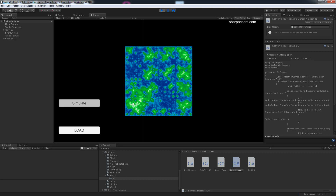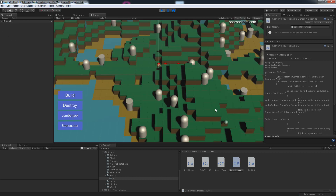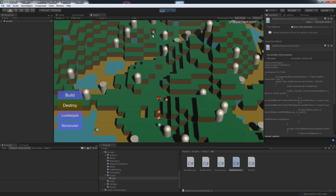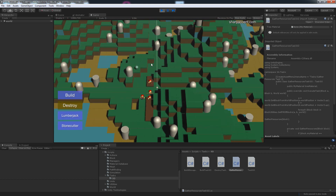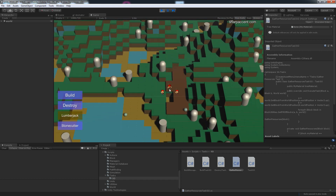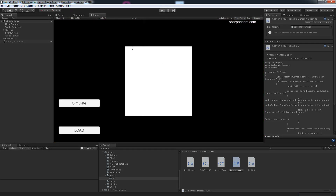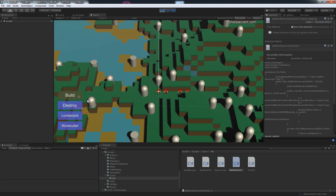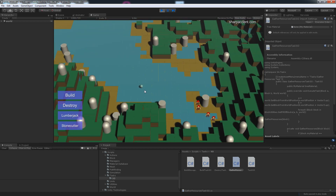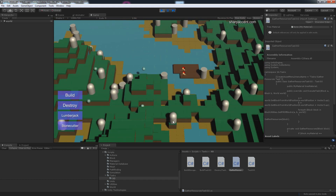Last time we saw how we can build the storage and everything we were gathering will be placed onto our storage. So that we don't wait for them to finish, let's build a small one over here and then we're going to cut some trees. Let's copy that.